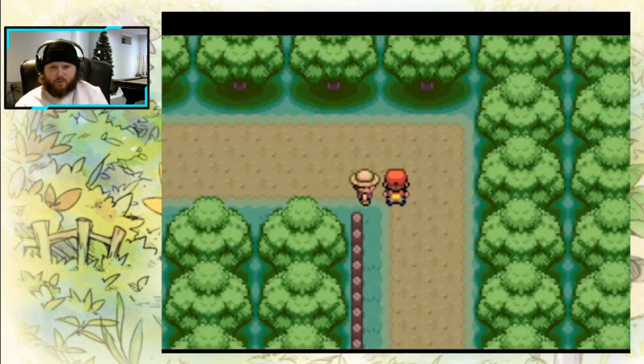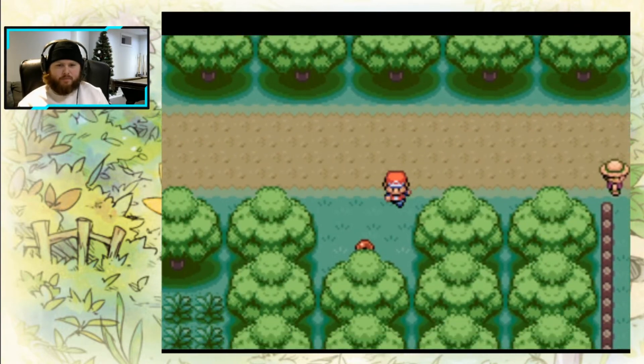We are officially farther than we made it on our last attempt. With that battle finally out of the way, we move past the glitch, keep the run alive, and now all we have left to do in this area was to take on the gym for the first time in our Nuzlocke. But once again, there was a slight problem.